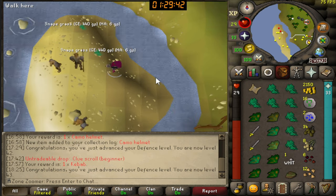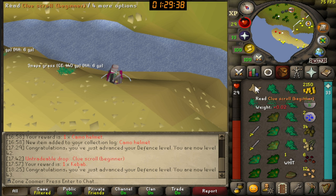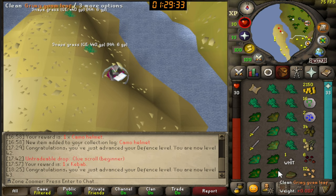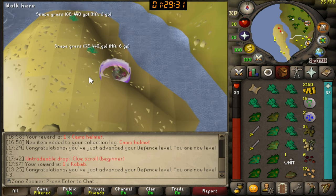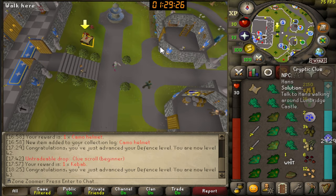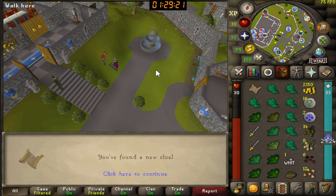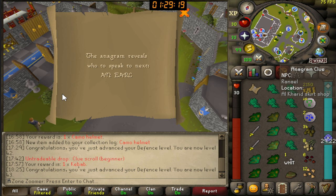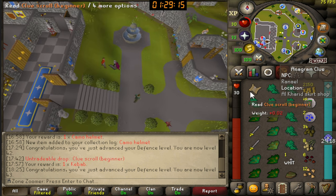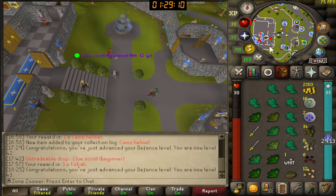My inventory is full and I'm en route to Lumbridge because I have a beginner clue, and the step is to talk to Hans. Look at all these herbs — 16 nature runes, that's really good. So let me just check: talk to Hans. I hope we don't accidentally complete the Lumbridge easy diary task. We have a new clue step — it's the Al Kharid skirt shop. It's always like this. We've finished an easy clue, not a beginner clue. Very, very sad.